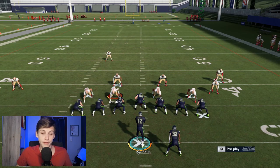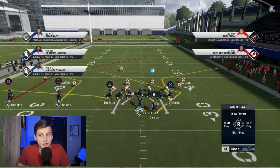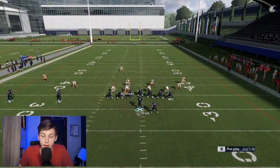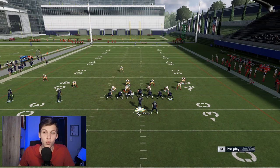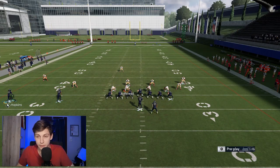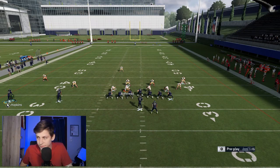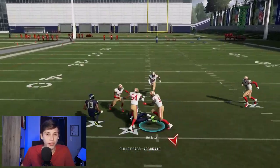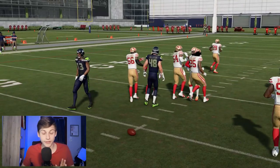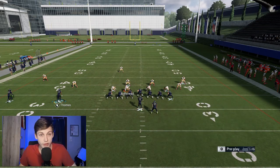Before I leave Posts, I want to show something really neat that pretty much guarantees a first down in short yardage. On third and two, run this play: curl the wide tight end, hitch Thomas, put Hopkins on an out route, and wheel the running back. If you motion him in like that, either the curl route or the hitch will be open — whichever is open is going to have to be user-covered.